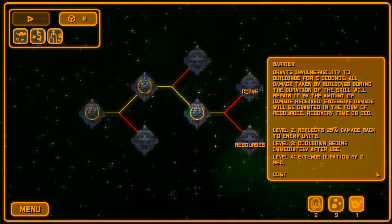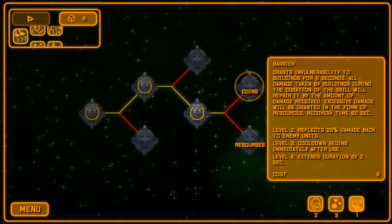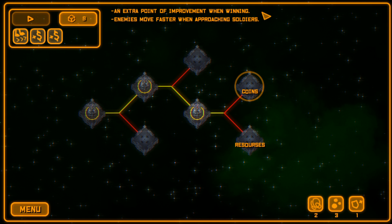We get a new ability: Barrier, which grants invulnerability to a building for five seconds. All damage taken by a building during the skill duration will repair by the amount of damage received, and excessive damage is returned in the form of resources. Recovery time is 60 seconds. Let's roll — that seems pretty good. Leveling it up costs way too much, so we won't. The roll gives us an extra point of improvement when winning and enemies move fast when approaching soldiers. Let's go for resources again.